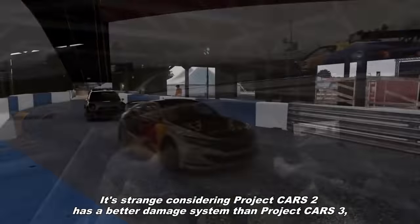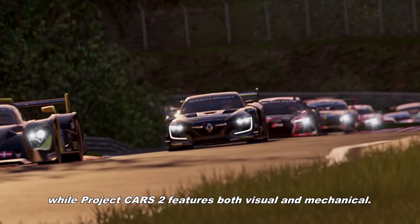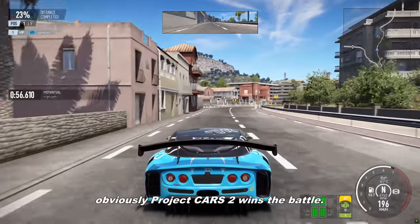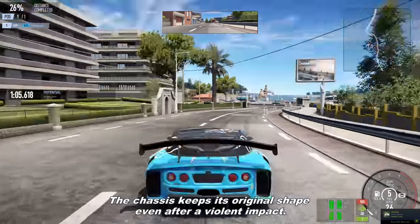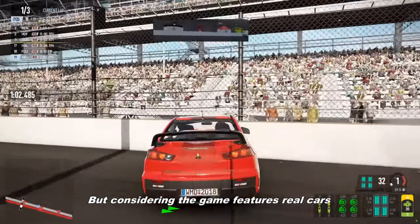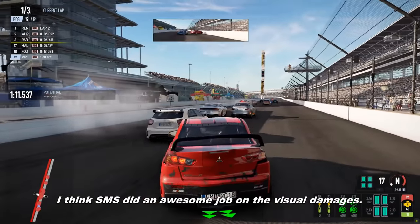It's interesting that Project Cars 2 has a better damage system than Project Cars 3, but not by that much. The reason is that Project Cars 3 features only visual damages, while Project Cars 2 features both visual and mechanical. The visual damages are pretty similar between the two games, so Project Cars 2 wins. Visually the images look pretty good, even if the body deformation isn't so accurate — the chassis keeps its original shape even after violent impacts. But considering the game features real cars, many of them luxury brands like Ferrari, Lamborghini, McLaren, and Porsche, I think Slightly Mad Studios did an awesome job on the visual damages.